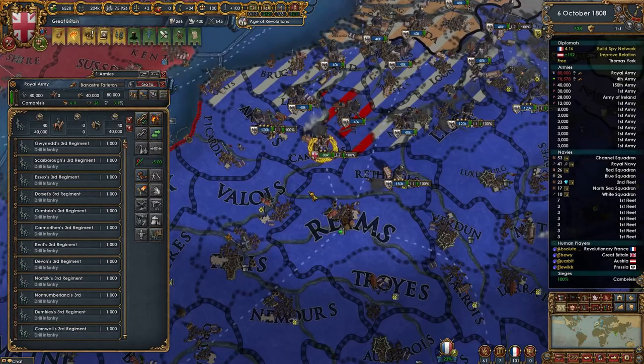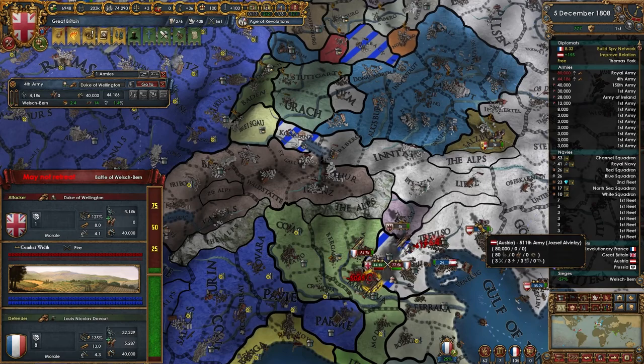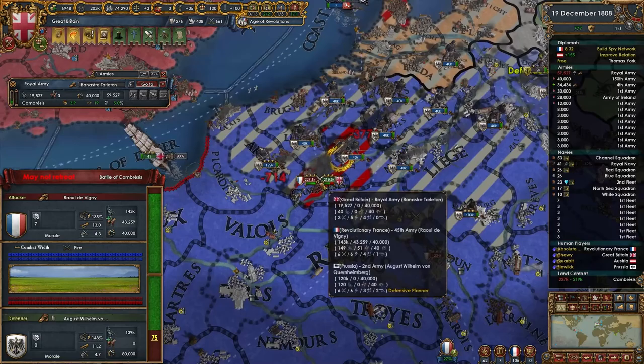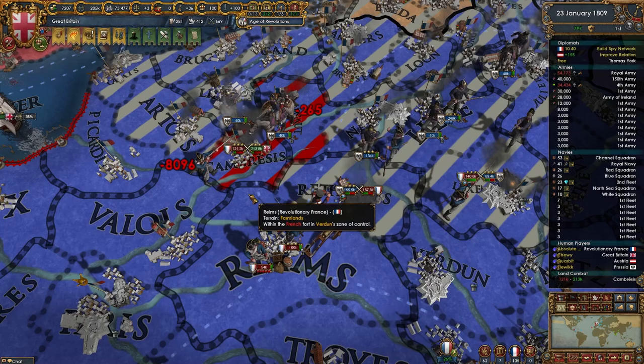The Prussian and British forces in northern France dug in, anticipating winter. The Duke of Wellington was once again caught out by French forces while trying to recapture the fort of Welchborn for the Austrians, resulting in catastrophic losses for his army. As preparations for winter began, the anticipated assault came in December, with the front eventually spreading over hundreds of kilometers.